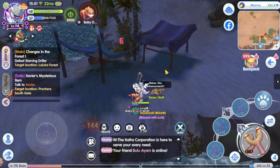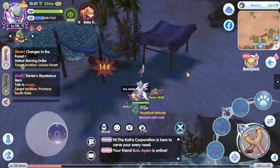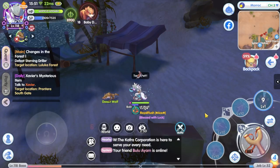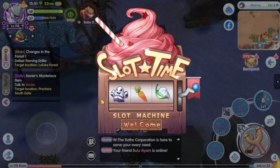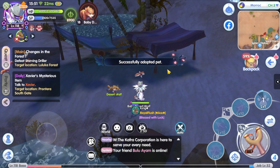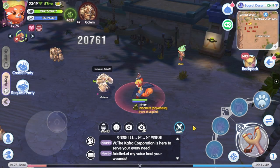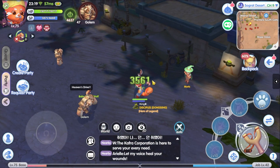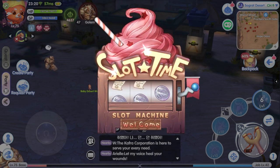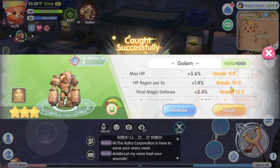Hey everyone, I'm King, welcome back to King Spade channel. The game has updated with the latest pet system, and now pets can be caught or tamed easily with a 100% catch rate. The difference is that pets now come with B quality, A quality, and S quality, with higher quality pets having better stats. I already experienced this in the Korea server, as mentioned in my previous video, and now the SEA server has adopted this system as well.